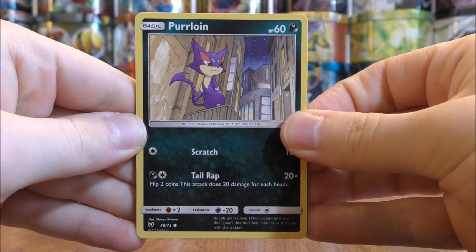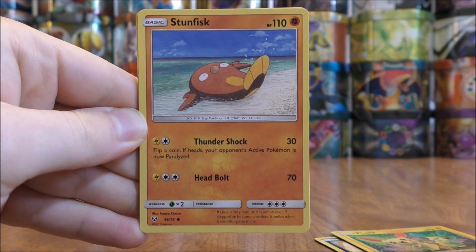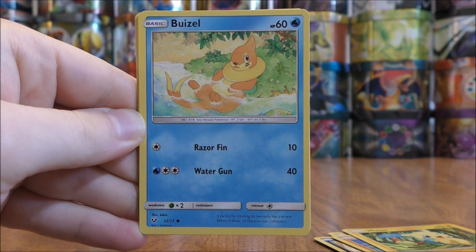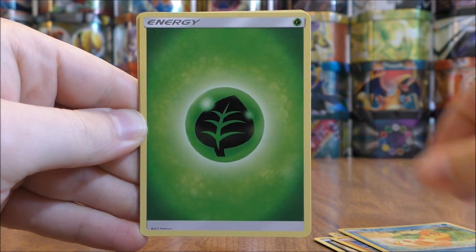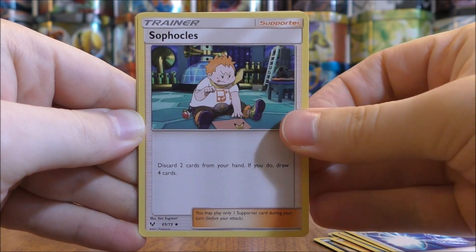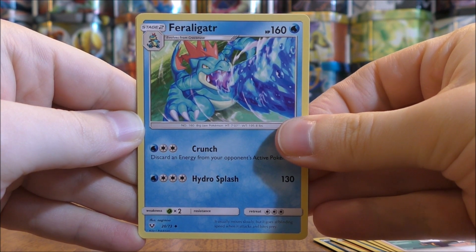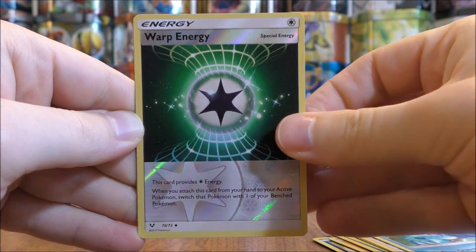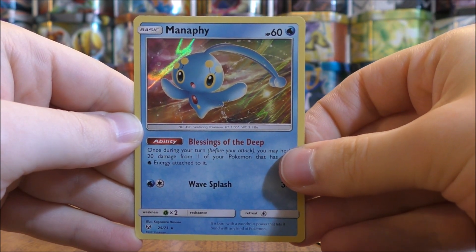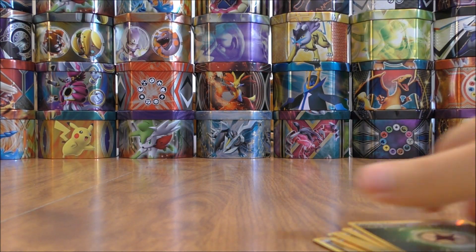The second pack starts with a Purloin, Plusle, Stunfisk, Minun, Weasel, Grass Type Energy, Super Scoop Up, and Sophocles. There's a Feraligatr — one of my favorite starter Pokemon of all time — a Reverse Holo of a Warp Energy uncommon. And the rare here is a Manaphy, which is a rare holo. I do like the holofoil pattern on these cards.